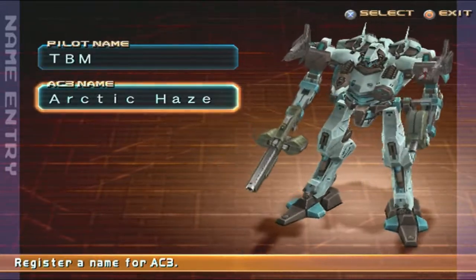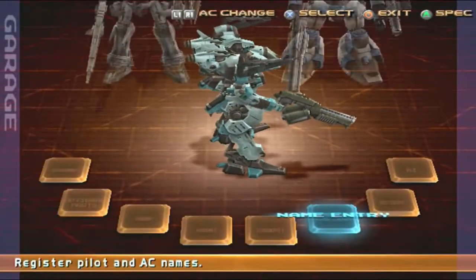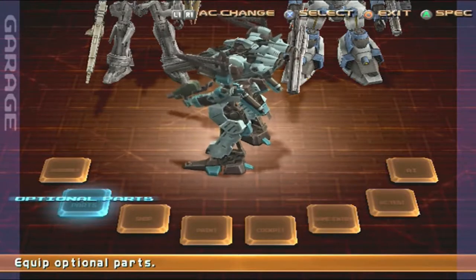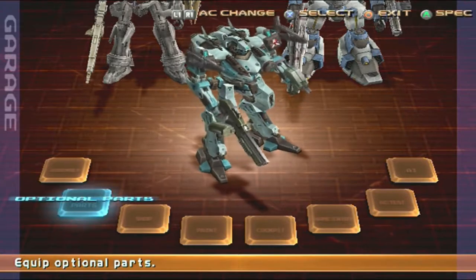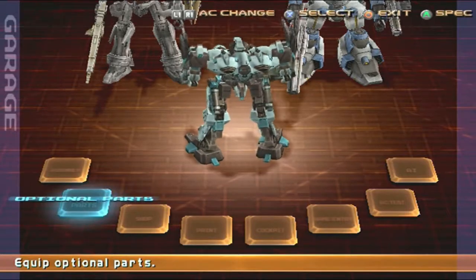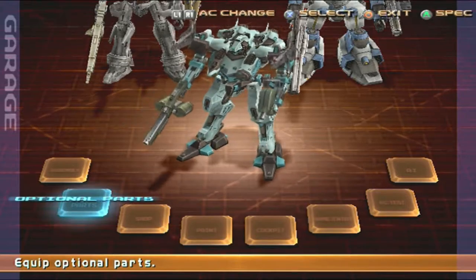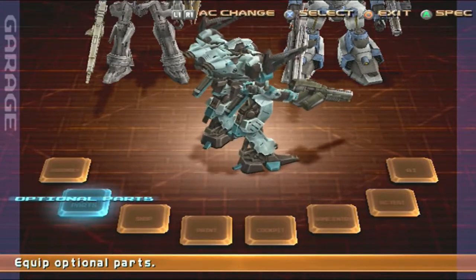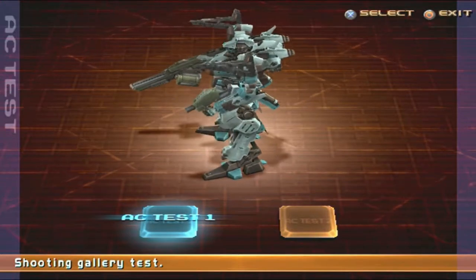Here we have the AC, Arctic Haze. You did mention spin a wheel for either optional parts or OP Intensify. However, I manually decided to go with the regular optional parts because we're already doing a fairly easy mission, so I don't want to overdo it. Let's just go with normal optional parts. Seems like a pretty fast build. I should not ignore the crow extension this time again, so I'm going to try to remind myself to use the extension.